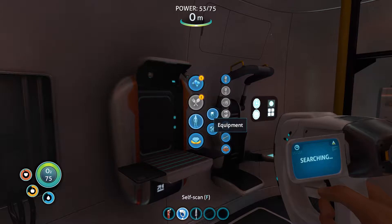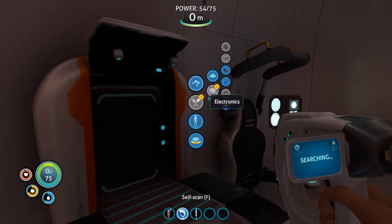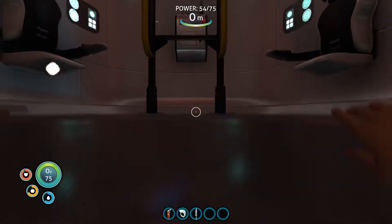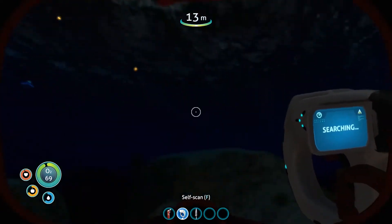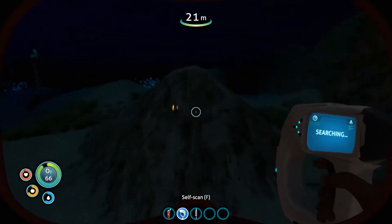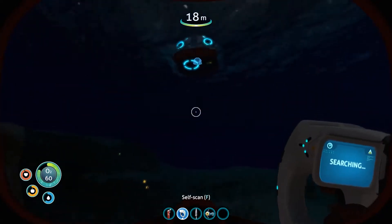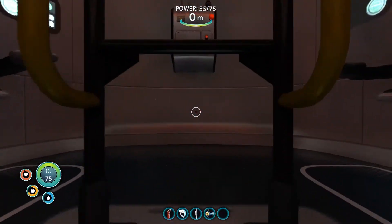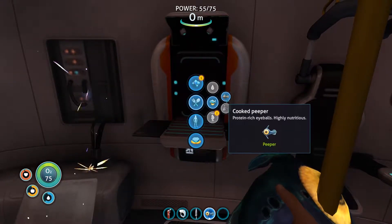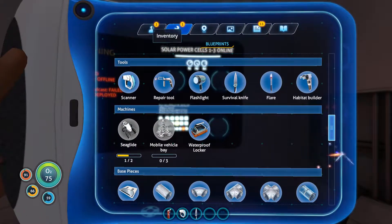You can't really kill anything in this game except with the knife. You can kill individual fish mostly for eating, but actually I don't think you even need to — you just grab them alive and cook them alive. So basically you don't really have to kill anything in this game; it's not necessary.